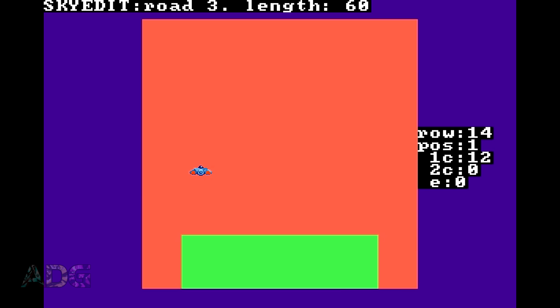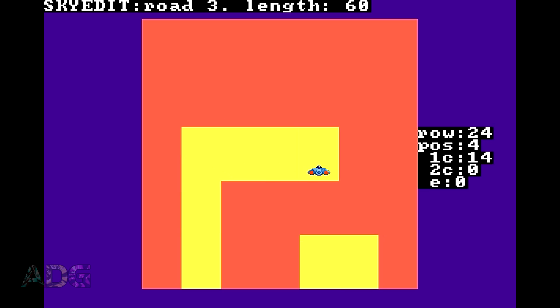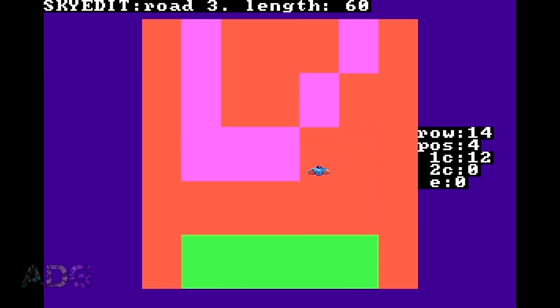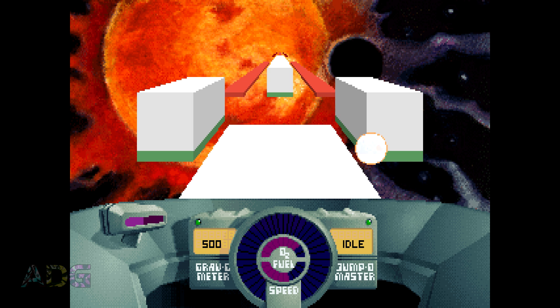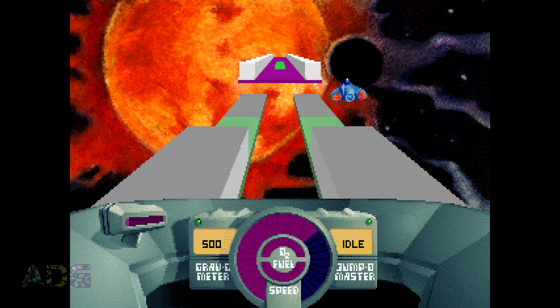You instead have to manually go through and delete entire levels to get the file size down. There's no function to clear an entire level, and the control combo to delete a single row — Left Shift plus Delete — has no repeat to it, so you have to tap it repeatedly to remove all rows in a level. Even after doing this to several levels, you have to be careful, since if you're right at the edge of that 64 kilobyte limit you may hang the editor when you go to save, losing everything since your last proper save to disk.